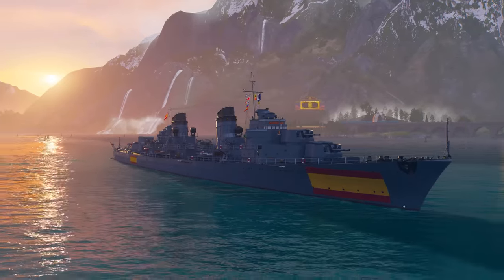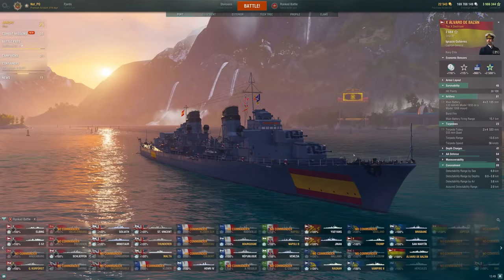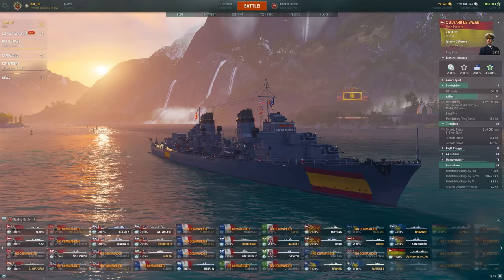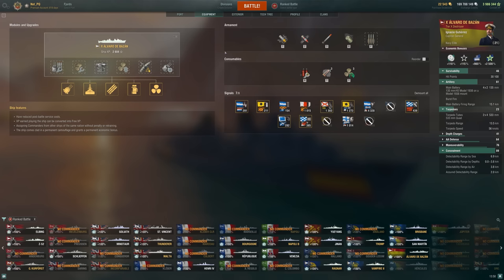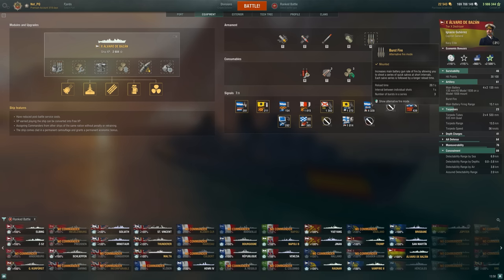Welcome back, guys. Today we're going to look at the Álvaro de Bazán again — I'm probably mispronouncing that, I do apologize. We're going to do the Ship Request series again. It's been a little while; we had some new ships to look at last week, but let's get back into it. I haven't played this one too much, especially on this account. The special gimmick here is a burst fire.